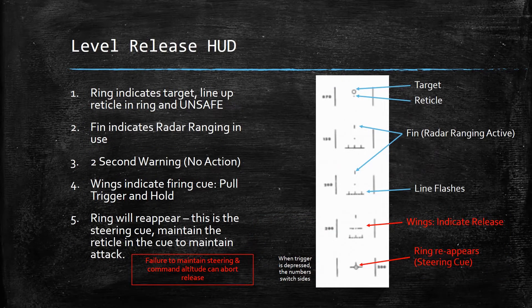On the HUD during level release the symbology is as follows. Flying in ANF with the weapon safed, the ring will indicate the target and the reticle is your vector. You want to line the reticle up in the ring and then unsafe. It's important that you have the reticle inside the ring when you unsafe, as that's essentially what's feeding the CK-37 your intended impact point. If the fin appears, radar ranging is in use. As you're going, the line is going to flash — that's a two-second warning, no action required. When the wings appear next to the reticle, that's your firing cue — pull the trigger and hold. At this point the ring is going to reappear — once you unsafe the ring disappears, and it will reappear as the steering cue.